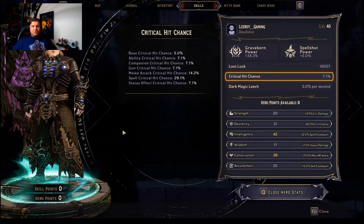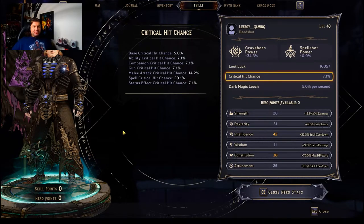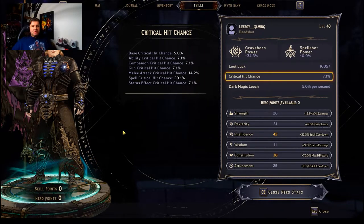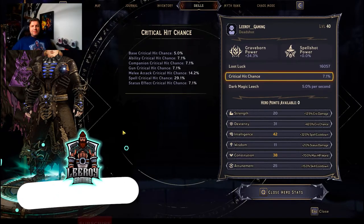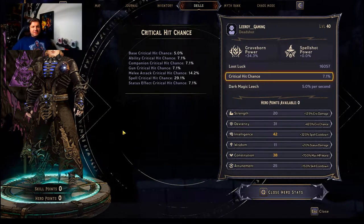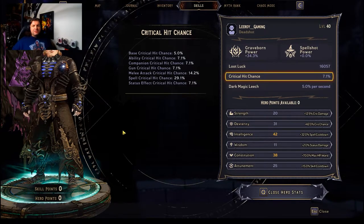The good news is, if you watch this video, you're going to know exactly how crit hit chance works. It's going to be way less confusing. It is a little bit more complicated than we'd like it to be, but this video has everything you need. Stick around — if you find this video informative, make sure to drop a like, and for more Tiny Tina's Wonderlands and looter shooter content, subscribe and slam that notification bell. Let's go ahead and talk about how crit hit works.